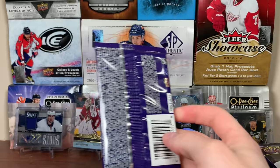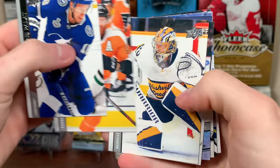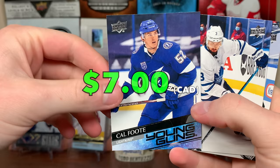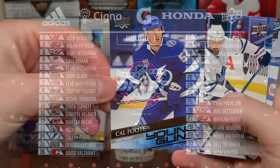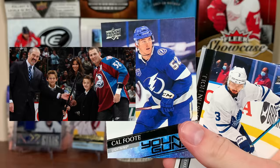Got another Young Guns — Cal Foote Young Guns, there's one of Adam's sons. There's Cal. Nolan was drafted by Tampa, or the Devils. Cal — I was hoping the Leafs would draft him in 2017, but Tampa took him a couple picks before their selection and took Lil Juga instead. Cal's been pretty much a regular this year, he looks pretty good. Wearing number 52 as well — that's cool, his father's number.